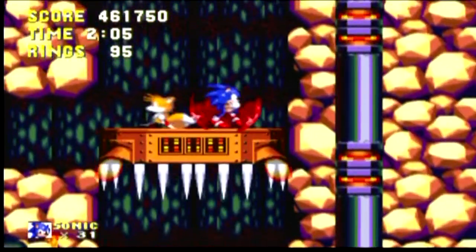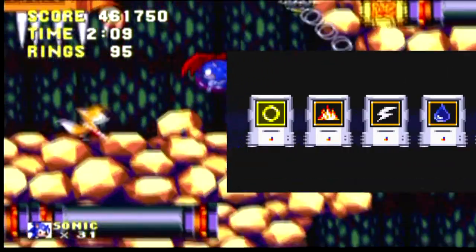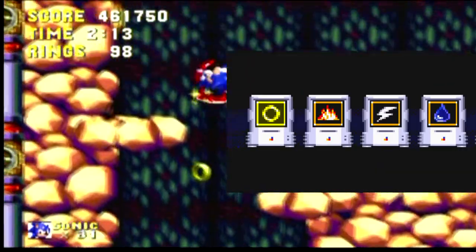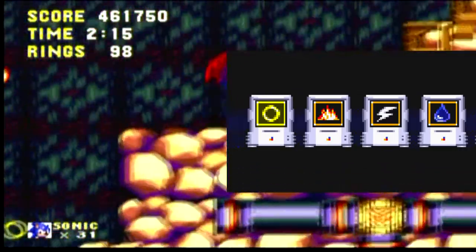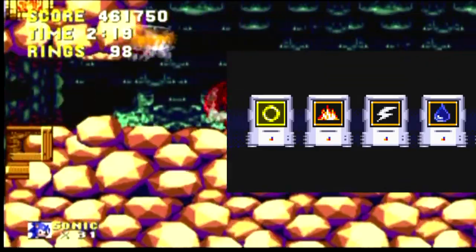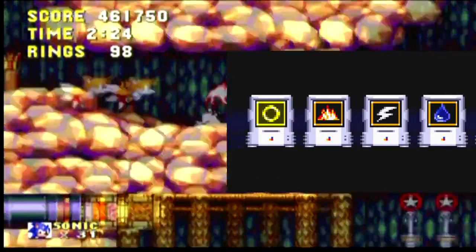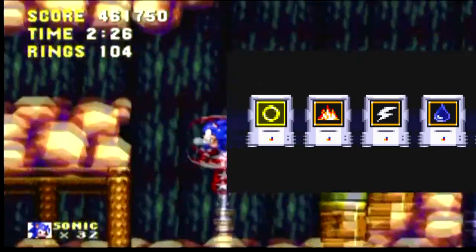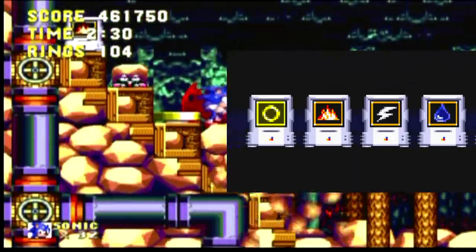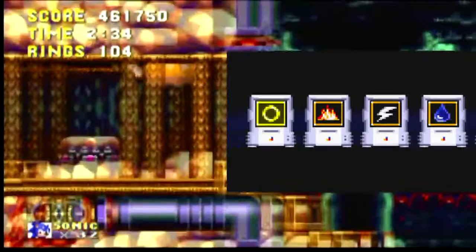Sonic 3 and Knuckles introduces new items: a fire shield, an electricity shield, and a bubble shield. Sonic can perform tricks while having these elemental powers. With the fire shield, Sonic is immune to flames and can jump and dash across levels. The electricity shield makes Sonic do a double jump and attract more rings. The bubble shield makes Sonic breathe underwater for longer, and he can jump up and down by bouncing.